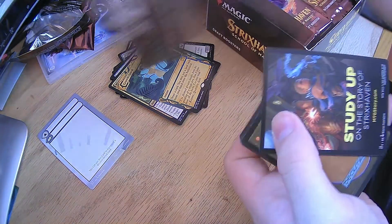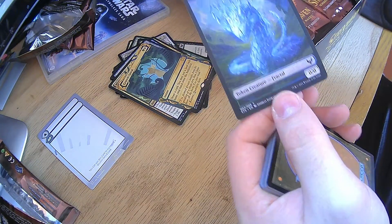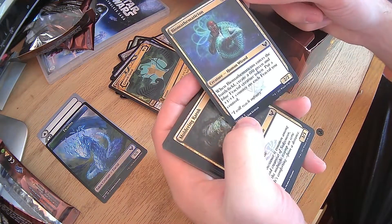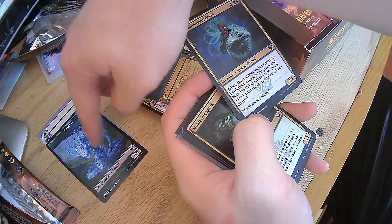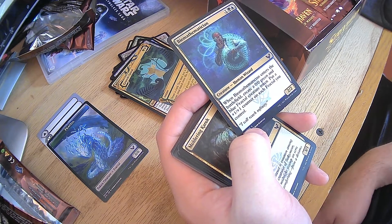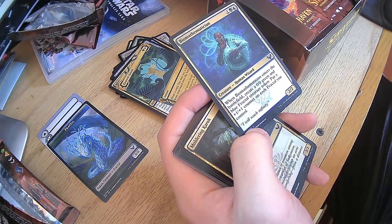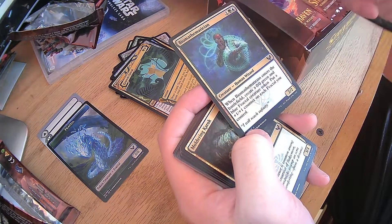This is going to be a token or something. Oh, I saw a shiny — a fractal token! That's going to be useful. Biomathematician — enters the battlefield, create a fractal token, and then put a plus 1, plus 1 counter on each fractal you control. That's really good, because there's other cards that create those fractals.